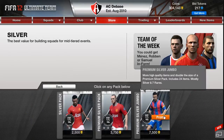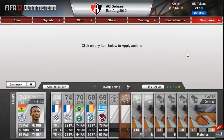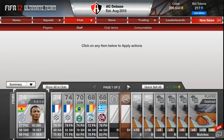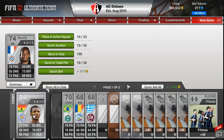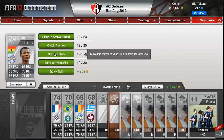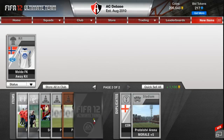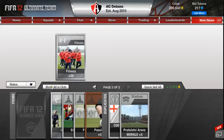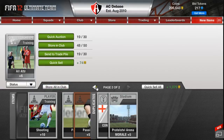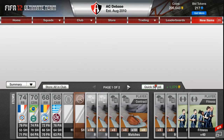Let's open up another silver. I'm going to skip it this time and see what happens. We'll keep this guy - he plays for Leicester City, right back. I'll store him in the club. Keep the kit - and a fitness card, very nice. Not really much else there, so I'll quick sell the rest.